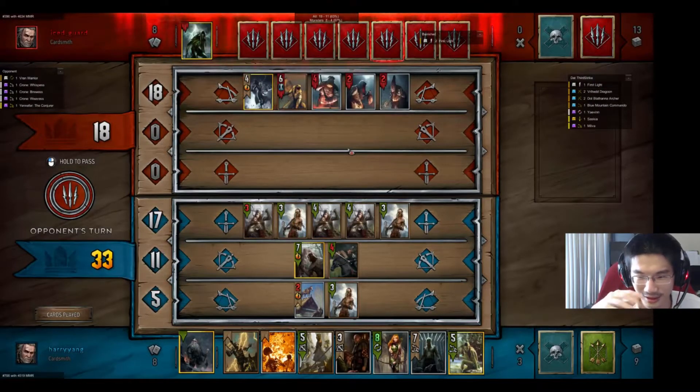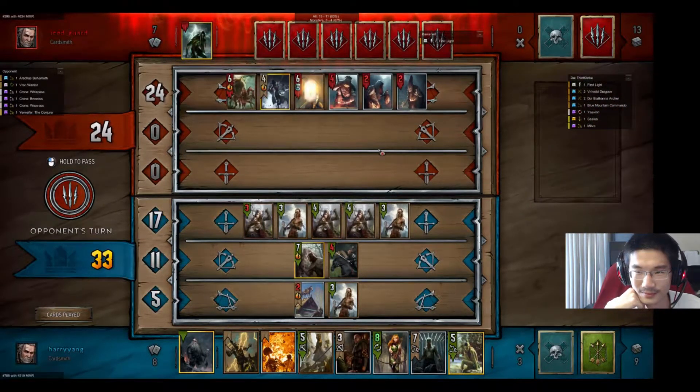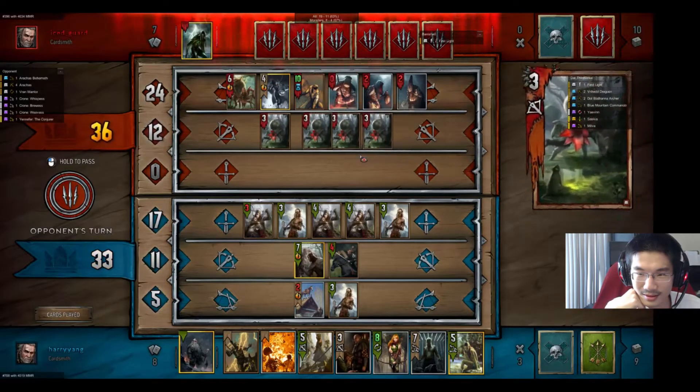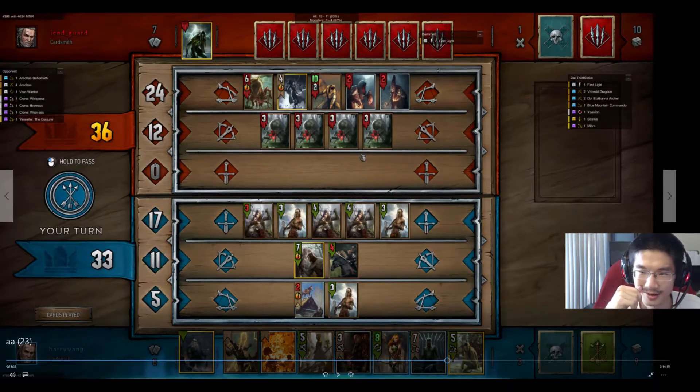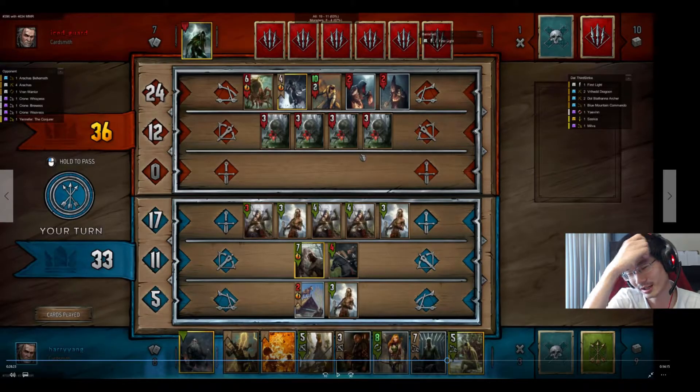So I have a decent lead on the board now. He did thin his deck three times because his Rain Warrior ate a Crone and then summoned a small Spider, and three more Spiders came out from his deck — which is a pretty good play for him. Now I need to pay attention to potentially scorching double units, because his Rain Warrior is going to eat the 2-strength Crone, and then the Crone is going to be 14-strength. And if I use my leader ability to pull out the Yanven, my Yanven is going to be 14-strength as well. Just keep that in mind.